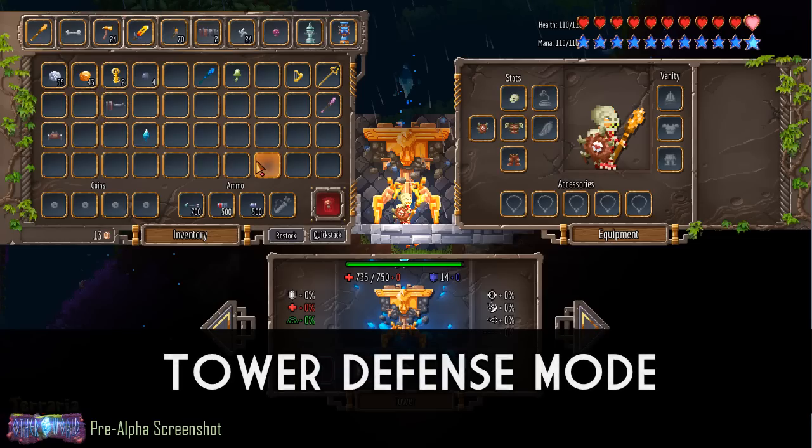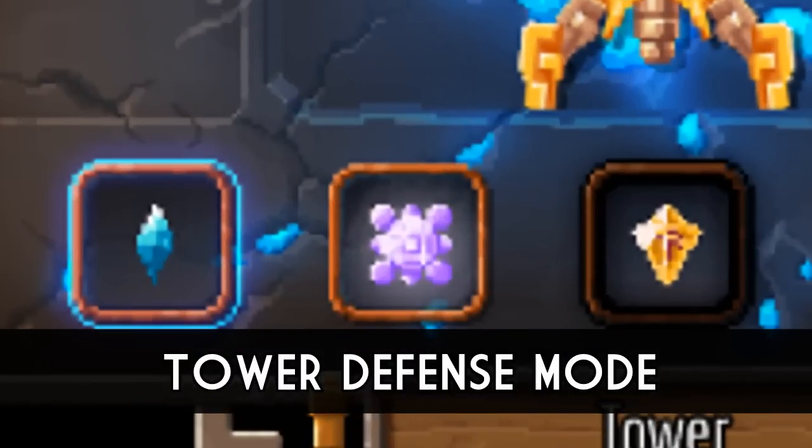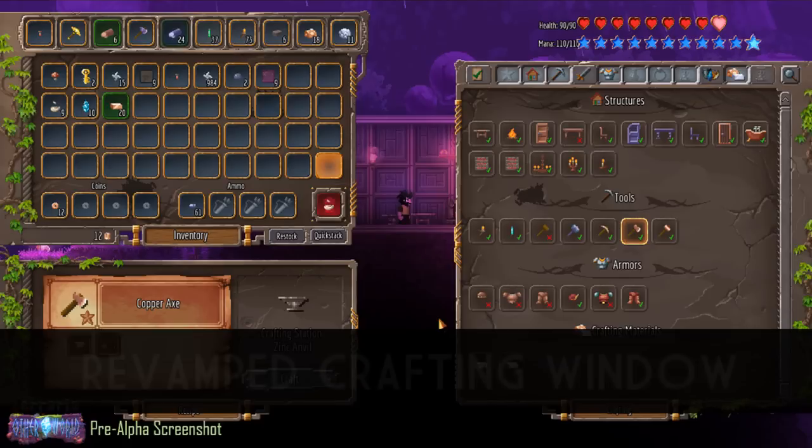Now in the number 3 slot, Terraria Otherworld has a tower defence game built straight into the game. This is all about fighting off the Corruption or the Crimson, no matter what variant it's going to be. What this allows you to do is use towers that you can then upgrade — such things as the health of the tower, the defence of the tower — and you can also assign a few different variables that do different things. In one of the screenshots, it actually showed the player equipped with 3 random items. It's not known to the public what these items will do, however we can tell this will be a way to differentiate towers from other towers.